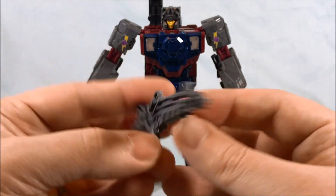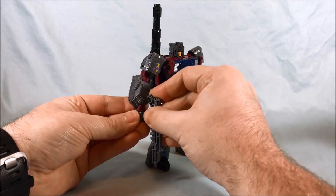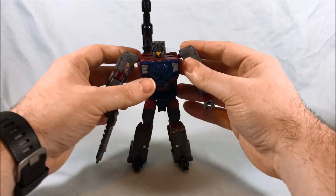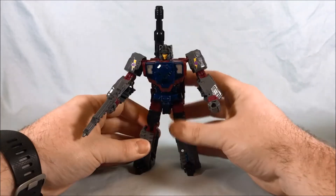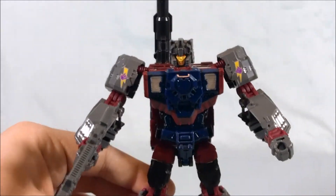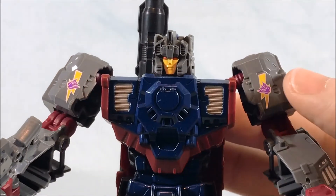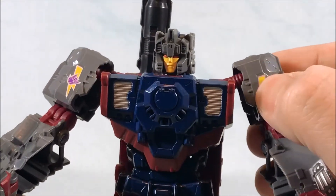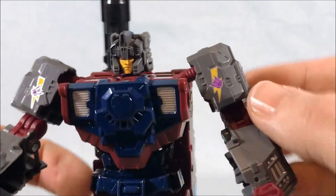He comes with a kind of standard gun in this gunmetal gray color, which is one of his primary colors. The color scheme is primarily gunmetal gray, kind of maroon, and a dark blue — but it works. It was the same color scheme for G1 Quake. He looks pretty excellent up close. I love the head sculpt — did a great job with that. I like these Decepticon logos, and I believe that's paint, not stickers. I like the lightning bolt with the Decepticon symbol — that looks really cool.